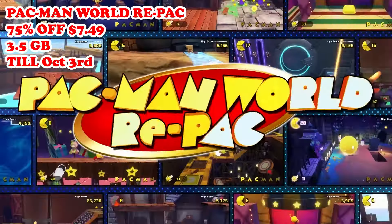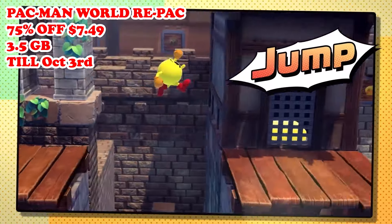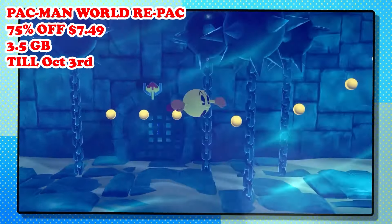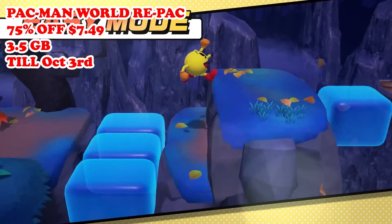Our first deal for today is going to be Pac-Man World Re-Pac, that's now 75% off at $7.49, running till October 3rd. This game is a remastered version of the classic 3D platformer Pac-Man World. In it, you'll be controlling Pac-Man as he embarks on a quest to rescue his friends from the evil Toc-Man. The game features a mix of platforming, puzzle solving, and even traditional Pac-Man maze gameplay. The remastered graphics and updated visuals really bring the beloved classic to a modern console while maintaining its nostalgic charm.